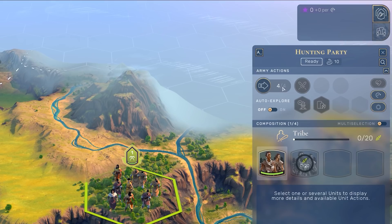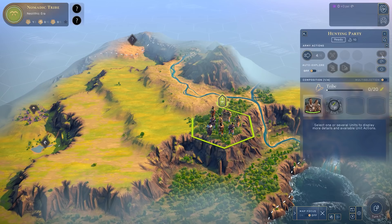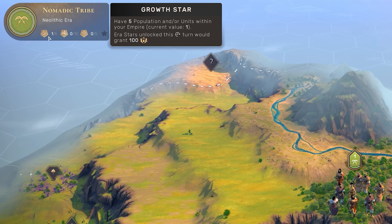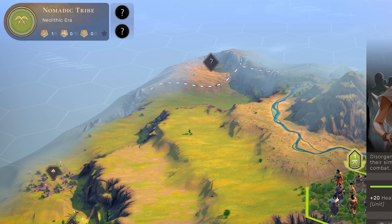My unit has four movement and there are other options like skipping its turn, stationing it, healing it, or regrouping. The key in this Neolithic era are these missions up in the top left - we need to complete these in-game missions to get era stars. There are basically three things: we're trying to increase our population. At the moment we have a population of one - each unit counts as one population.